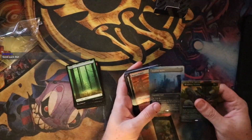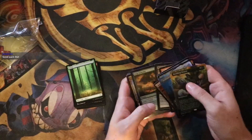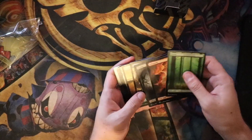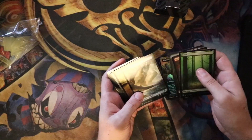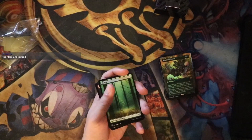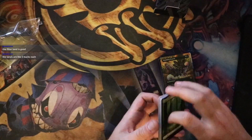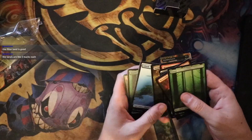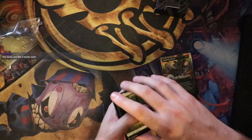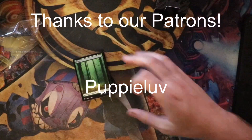Academy Ruins — I don't think this goes for very much. Rugged Prairie is a pretty good hit, and we did hit a couple of decent uncommons. I know these lands actually go for something as well. I really like the art on these lands. They're like $3 each? Jesus. And the foil ones must be worth a little bit more than that even. Wow, all right. Thank you everyone for watching, and we will see you next time.